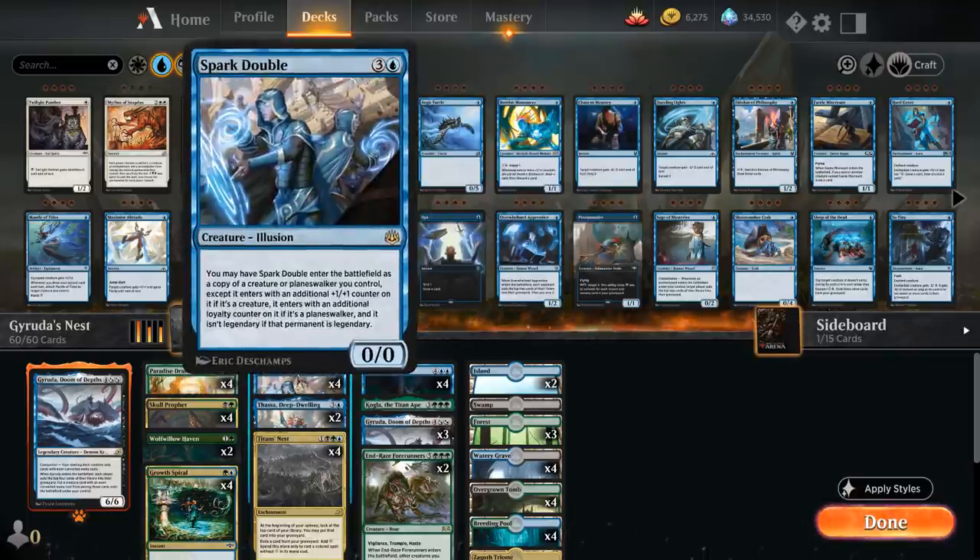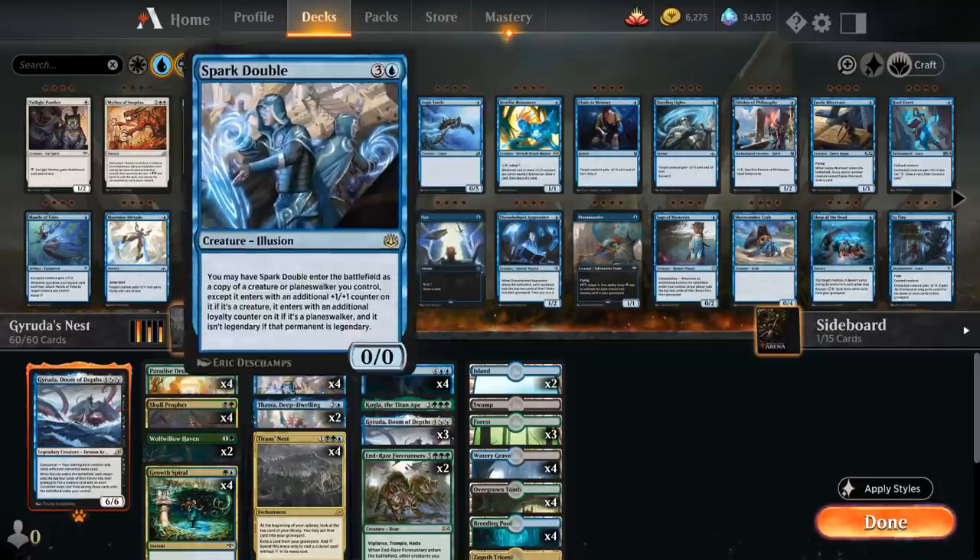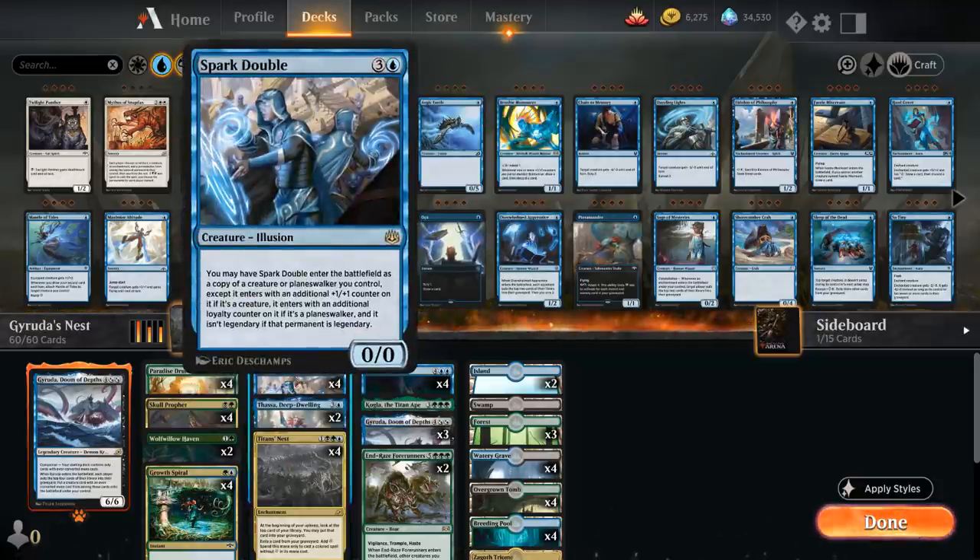We've got a full playset of Spark Double, which we're always hoping to hit with Geruda, since it can copy our legendary creature, put a +1/+1 counter on it, and re-trigger its enter-the-battlefield ability. It's also very cheap to play from hand with Titan's Nest for just a single blue mana by exiling three cards from our graveyard.